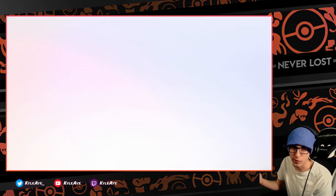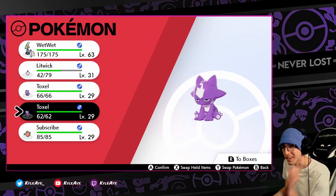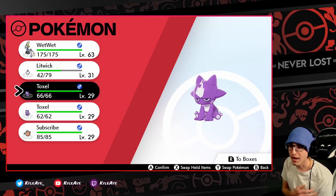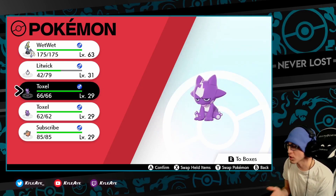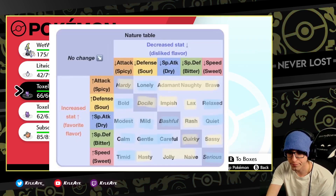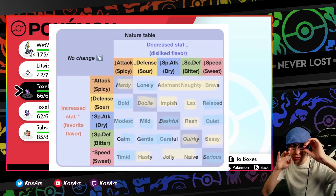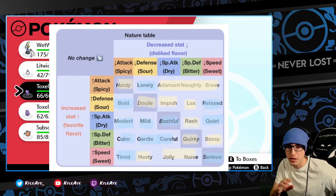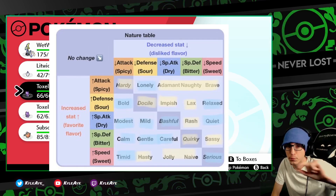You basically evolve them at level 30. However, it is actually nature dependent for which evolution you get. The low key form is the purple and blue, and the amped up form is the purple and gold or yellow. I was passed over this nature chart — hopefully you can see it — there's a yellow line over the natures that will give you the amped up form.